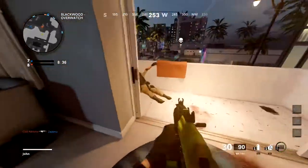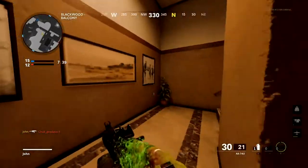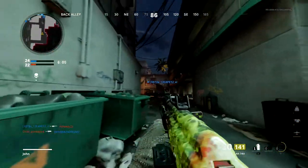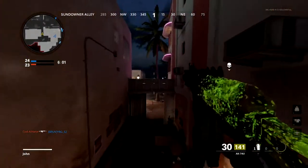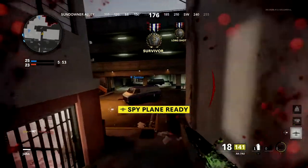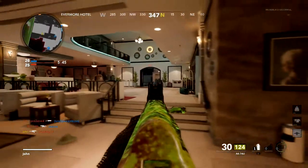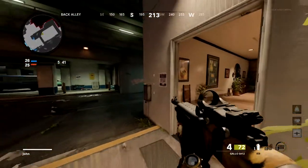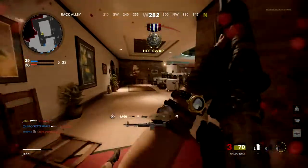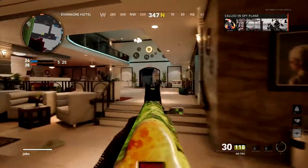Without a suppressor it's hard to rush because once you shoot, everybody knows where you're at. Put up a spy plane — there we go. I got you, teammate — sorry about that. Without a suppressor I don't feel comfortable rushing. Ghost — no no no, I'm going to die. Hold up — I gotta put the clip in and kill that guy.